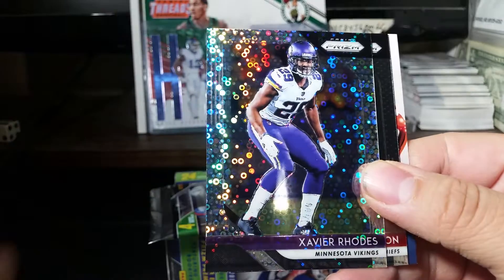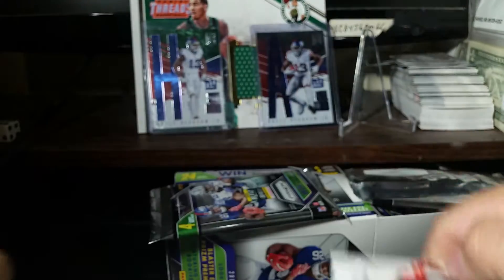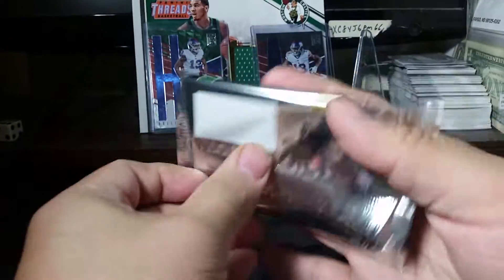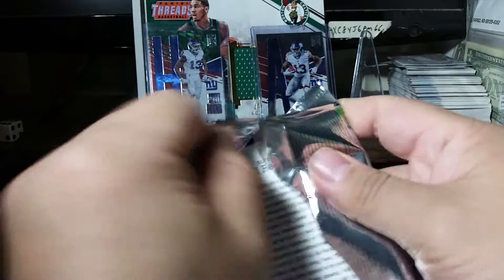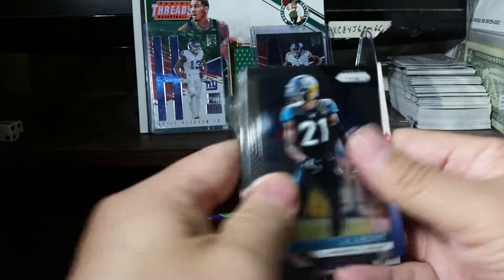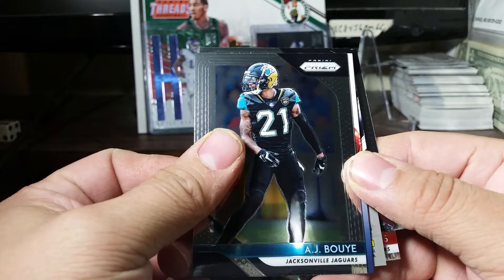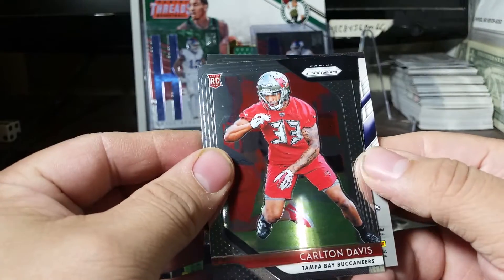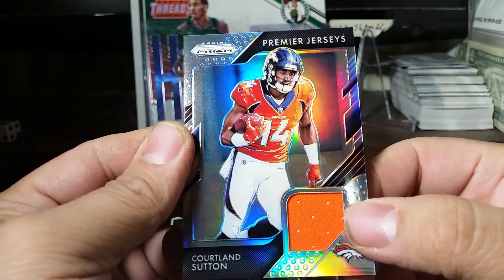Zach Hurts, Xavier Rhodes, Justin Houston. Alright guys, last pack — should get a hit in here. Premier jersey... wonder who it is. We got AJ Green! James White, Corey Davis, and Colin Kaepernick. Just a basic jersey.